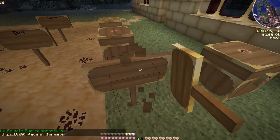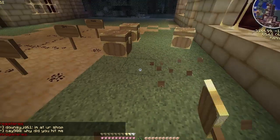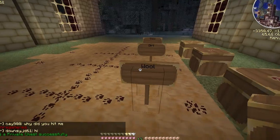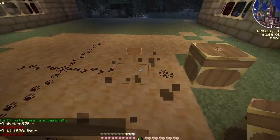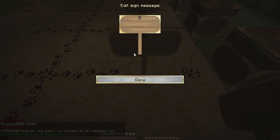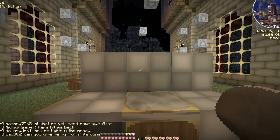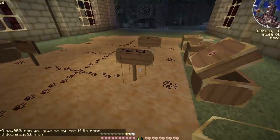Now you can put multiple items onto a single sign filter. So we have wool going down here — let's eliminate the glass filter and say we want both glass and wool to go into this chest. So on the sign we go 'glass', separate it with a comma, and then 'wool'. Now when we drop our wool and we drop our glass, they should both end up in this chest. That's pretty cool — all you have to do is separate items by a comma.